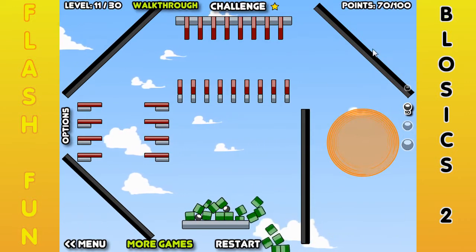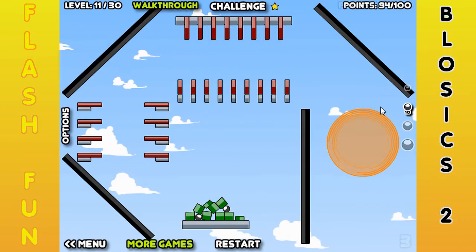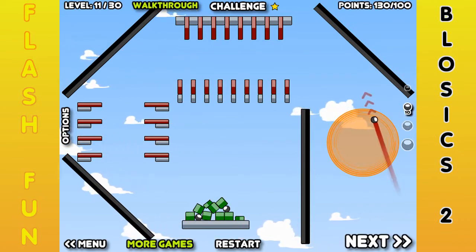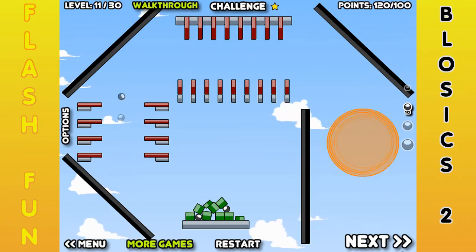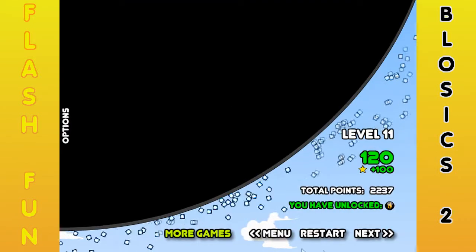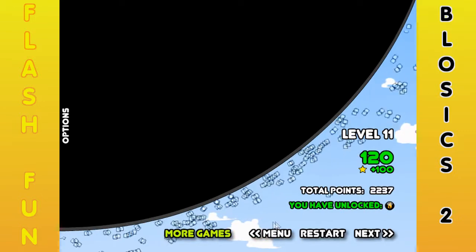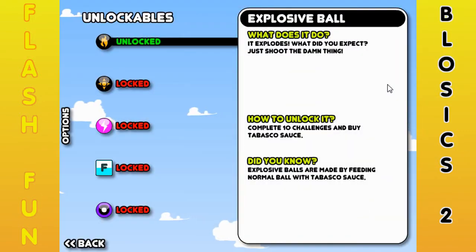I think you have to just aim it this way — I never thought about that. Kind of aim it like that. Oh yeah, and you're good. That hit too many things. Now we have unlocked one of these special balls. Now there are a bunch of unlockables — I'm going to show them as we get them. This is the explosive ball. It explodes. What did you expect? Just shoot the damn thing.